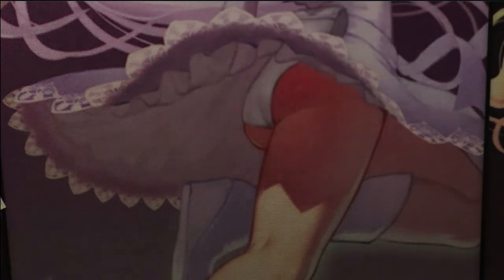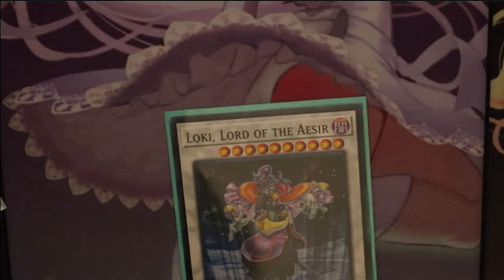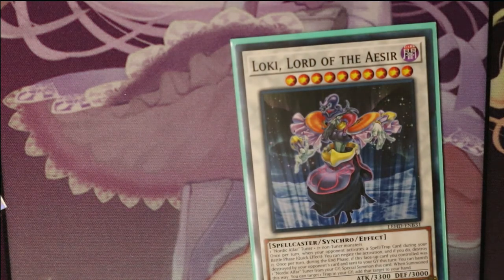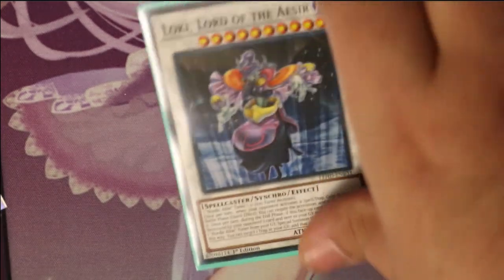Next is Loki, Lord of the Aesir. One Nordic Alpha Tuner and two non-Tuners. Once per turn, when your opponent activates a spell or trap card during your battle phase, you can negate the activation and destroy it. Once per turn, during the end phase, if this face-up card you controlled was destroyed by your opponent's card and sent to the graveyard this turn, you can banish one Nordic Alpha Tuner from your graveyard and special summon this card. When summoned this way, you can target one trap card in your graveyard and add it to your hand.